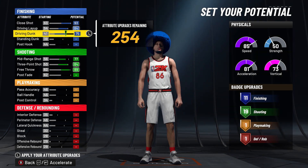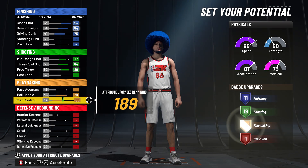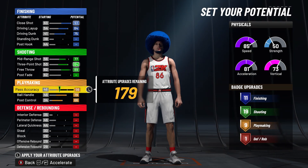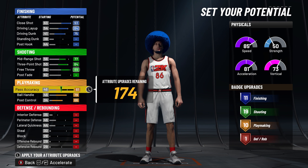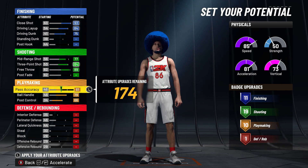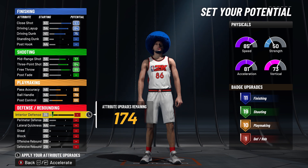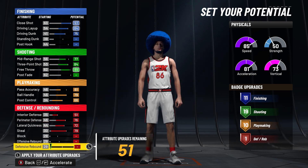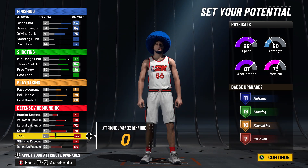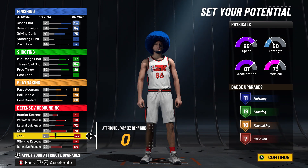With the finishing, we're gonna max driving layup and close shot. It's gonna give us 11 finishing badges. This build is gonna be super solid at finishing — not contact dunking like crazy, but you can still get those posterizer animations where it's almost a contact dunk. With the playmaking, ball handle and post control are both maxed. The pass accuracy is another thing you don't want to go too high or it's gonna change the name to a playmaker name. A 61 pass accuracy is perfect — 10 playmaking badges is a decent amount.